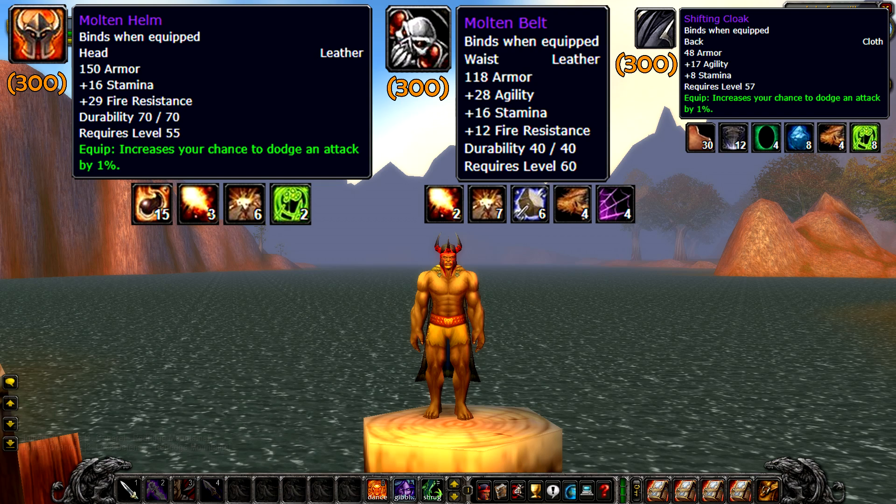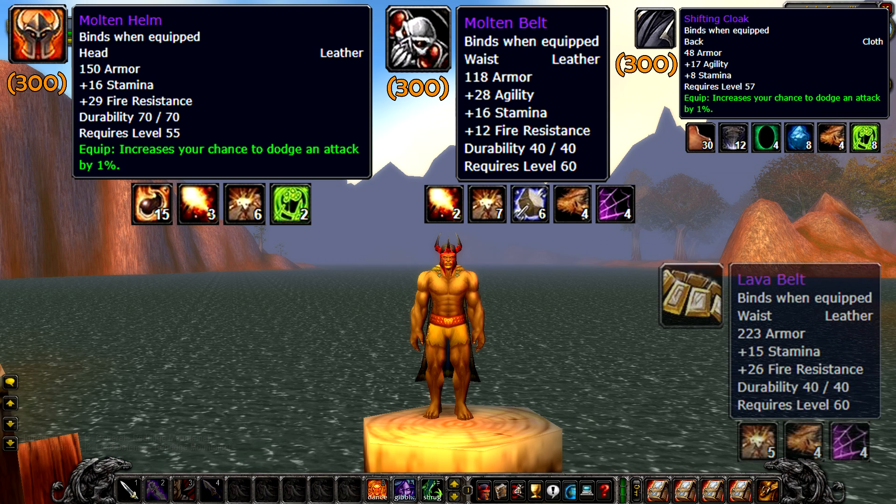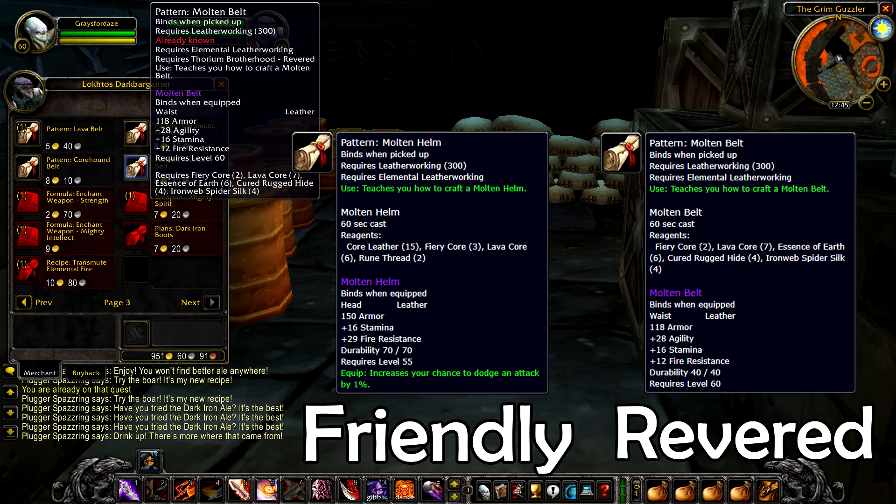Now let's review the sweet perks you can craft in Elemental Leatherworking. We've got the Molten Belt, Molten Helm, and the Shifting Cloak. The Molten Helm is considered the best-in-slot fire resist headpiece for rogues and feral druids. The Molten Belt argument is debatable — it doesn't offer nearly as much fire resistance as the Lava Belt, which is also a main leatherworking recipe, but it does have a ton of agility. Both of these recipes are bought off Lokhtos Darkbargainer found inside Blackrock Depths. The Helm recipe requires Friendly reputation with the Thorium Brotherhood, and the Molten Belt recipe requires Revered reputation. These recipes are bind on pickup, but the crafted items are bind on equip, so they are distributable to guild members and the community.